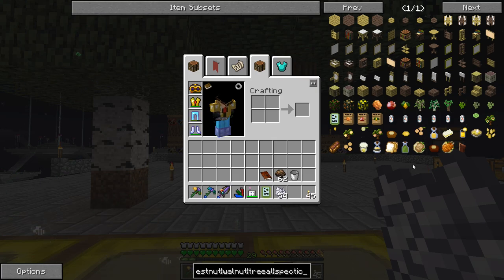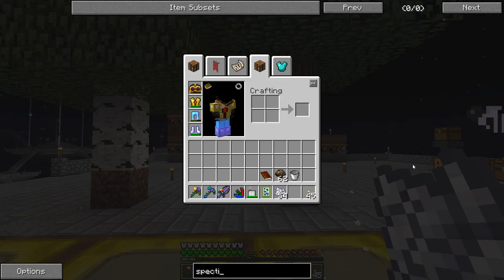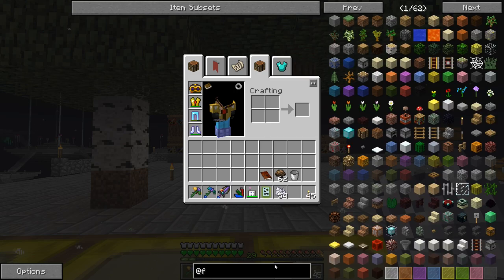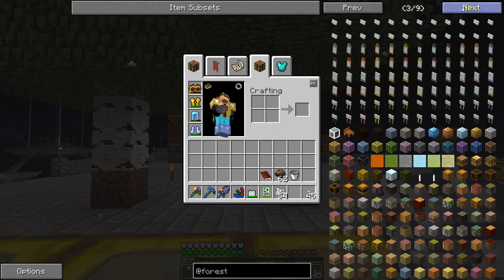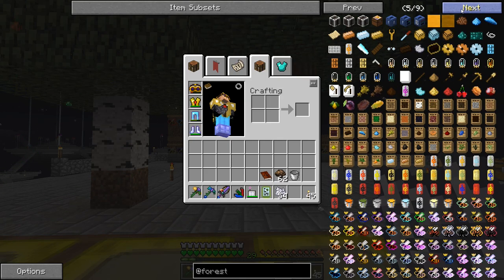I believe there's an item called spectacles in forestry. It's kind of hard to find. Let's search — maybe if I spelled it right it would help. That item should allow you to see when the leaves are being pollinated. In the past the leaves actually just change colors when you change areas, like when you go to the nether and come back.